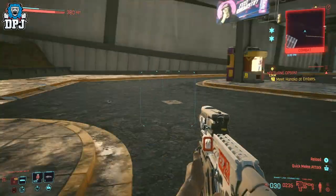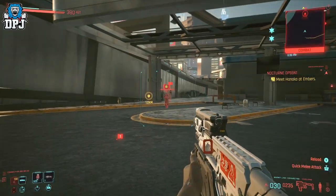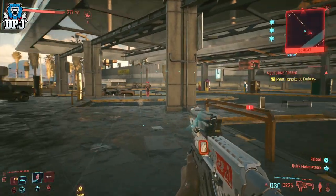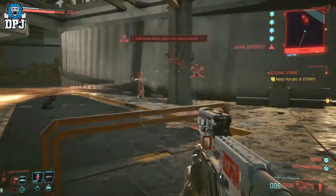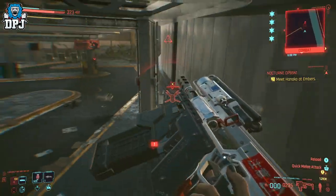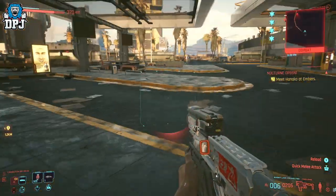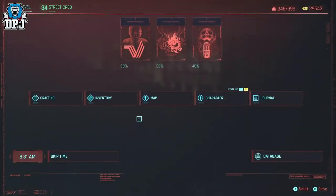First up: the one-shot projectile launcher exploit. This basically allows you to one-shot more or less any human enemy. There is a slight difference in how this works from when I first discovered it, but it more or less works the same. The footage you're about to see is from an older video. The only difference after the 1.31 patch is there's a slight cooldown, but it still one-shots more or less everything.